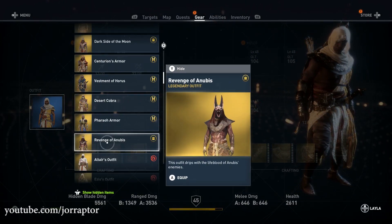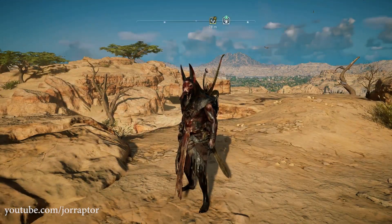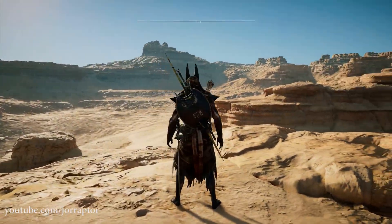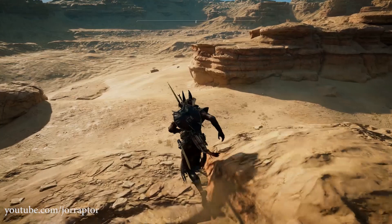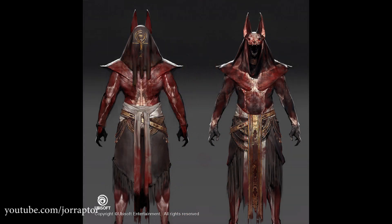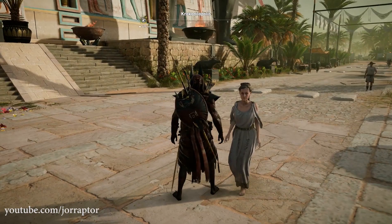Why do I think this outfit is real, apart from the fact that it looks real and could be part of this blood set? Let's go over the Art Station page from Jeff Simpson, a concept artist at Ubisoft Montreal. He created an awesome concept art for the regular Anubis outfit already in the game, and he also created a bloody Anubis outfit that looks really similar to the Revenge of Anubis outfit and also has the Ankh icon on the back of the hat. Coincidence? I don't think so.